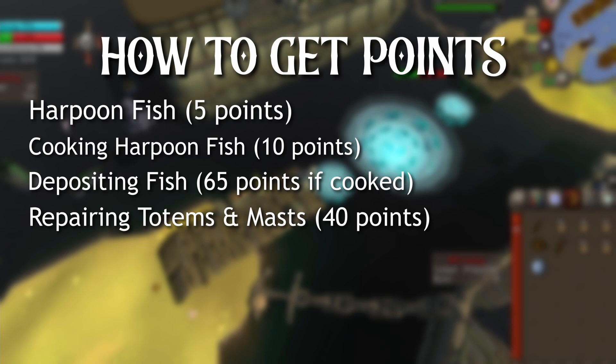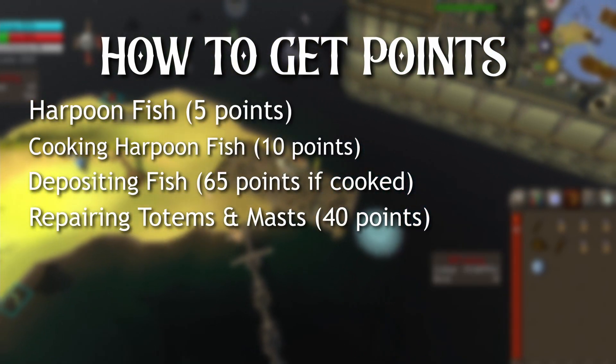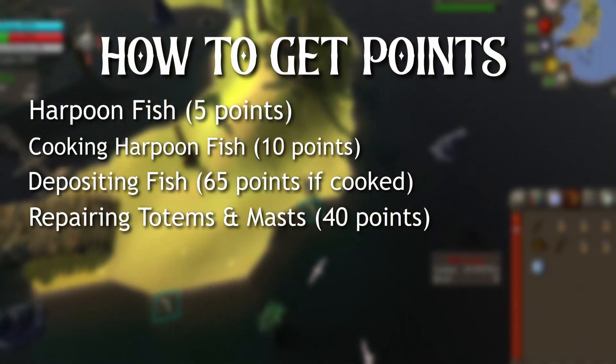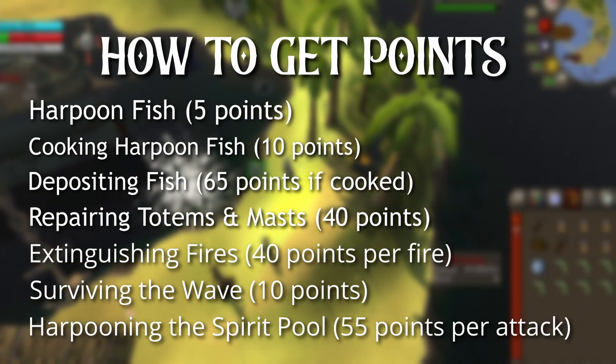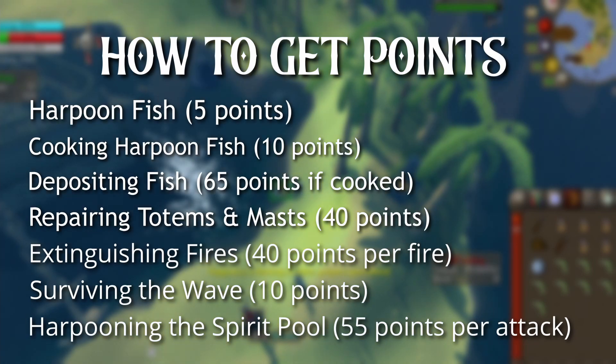Fourth, repairing the totems and masks around the island earns you 40 points per repair, and also gives a little construction XP. Fifth, extinguishing fires gets you 40 points per fire — these spawn after Tempoross's lightning attack and can be put out with a bucket of water. Sixth, surviving the wave earns 10 points per wave; to survive, tether yourself to a totem or a mast. Finally, seventh, harpooning the spirit pool gets you 55 points per attack — this is available once Tempoross's energy bar at the top left is drained.